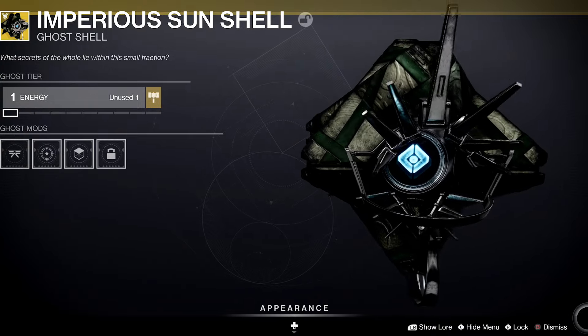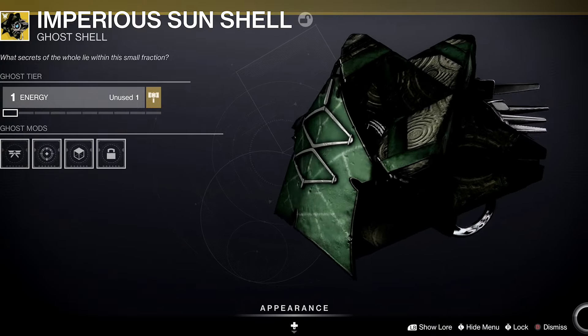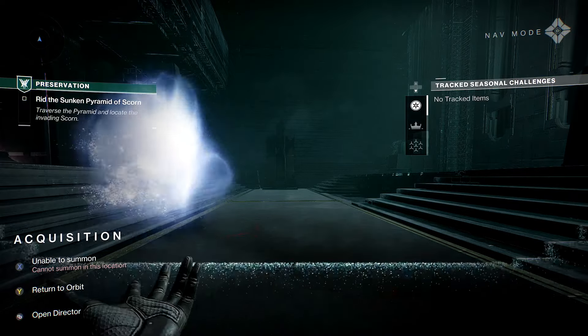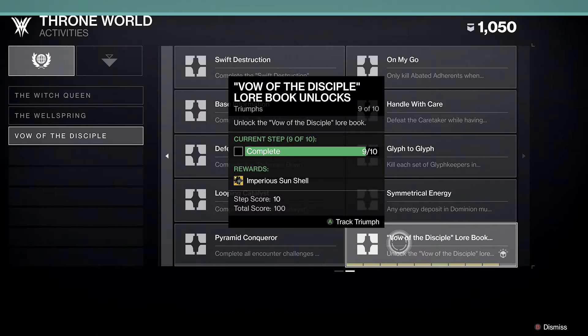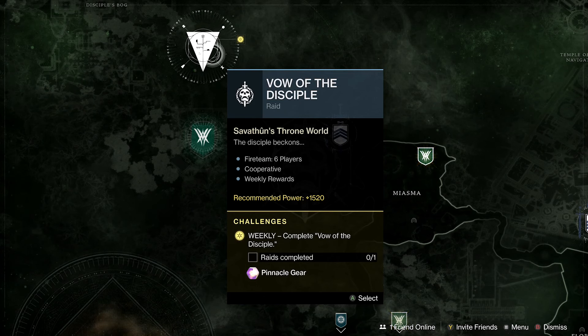Hey guys, Dylan here. Today I'm going to show you how to get the Imperious Sun Shell, which is the new ghost from the new Vow of the Disciple raid. It is linked to this triumph — Vow of the Disciple lore books — basically you have to unlock a lore book 10 separate times.